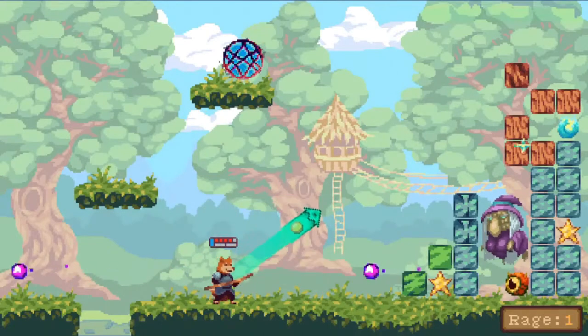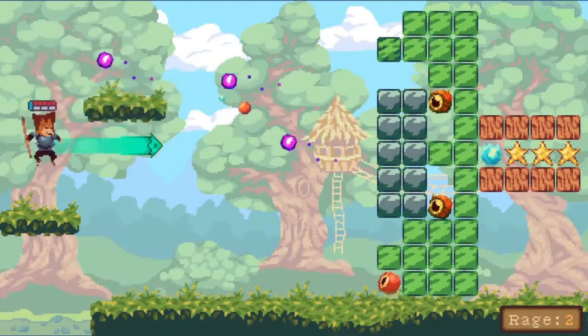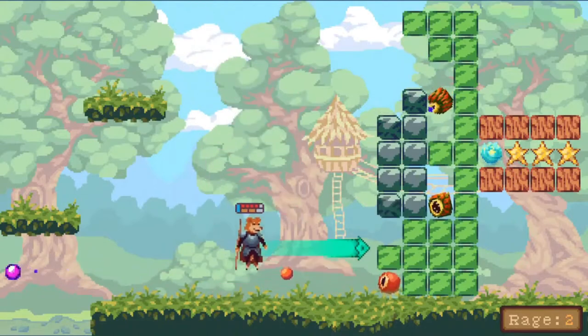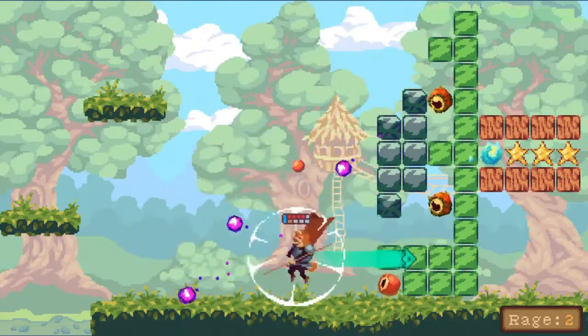But let's now talk about the controls. You use the left stick to move and the right stick to aim where you want the ball to go, and then you use the R button to give it a good whacking with your stick. That all works well and good, and it feels very satisfying to build up momentum and see that ball power up.